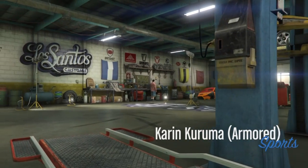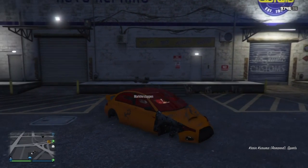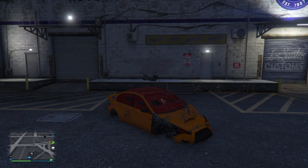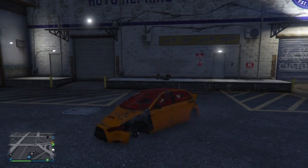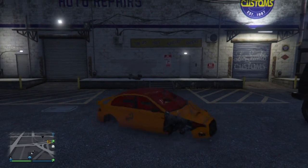And here we are — this screenshot makes me laugh. No wheels! This is the second part of the glitch that Mark showed me. It appears to me that when the doors open, that's what causes this. If you hold accelerate and brake together and then steer, it will spin on the spot. And if somebody then opens a door, it launches.